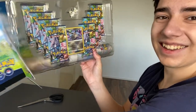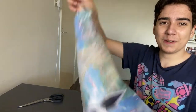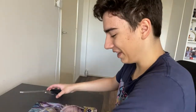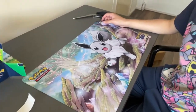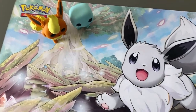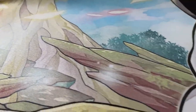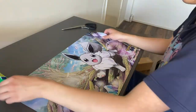Before we even get into the cards, we have the thing I was most excited about — the Eevee playing cards! Look at this, it's awesome. Oh, that's so high quality! That looks so nice. I'll probably put some post-production protection on it. That's some high-quality print. I might use this as a mouse pad because I've seen some people do that. This is awesome!